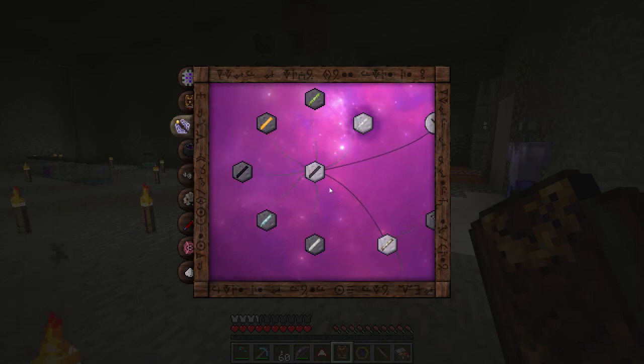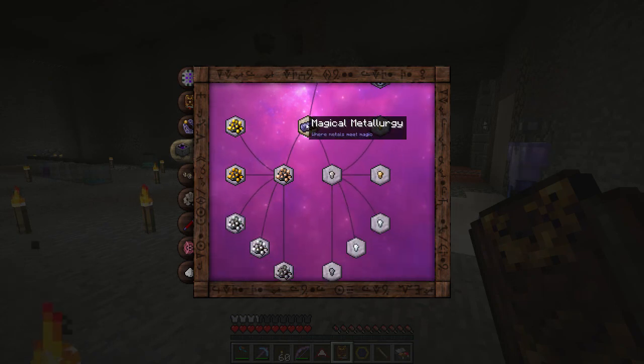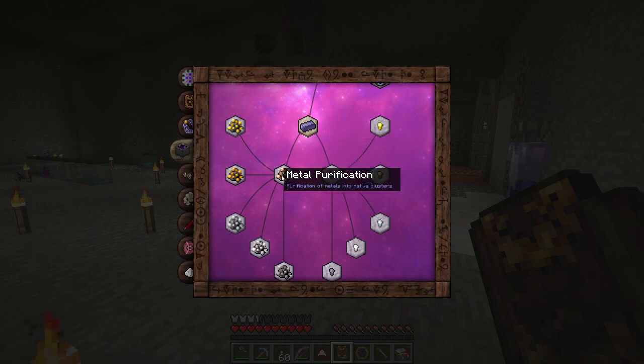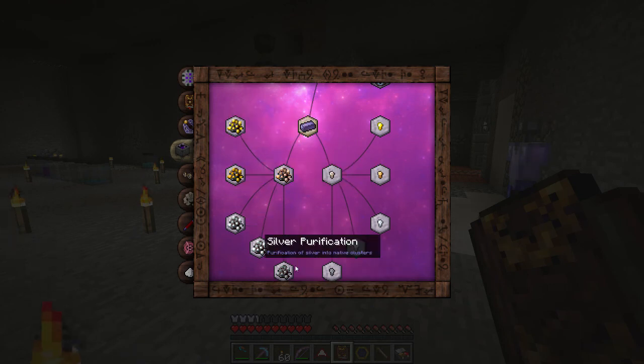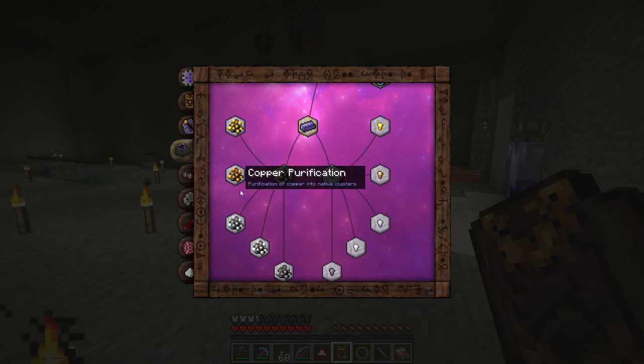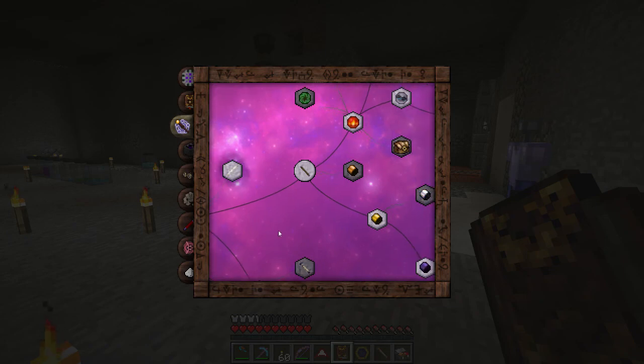There's also a hard mode where you always have to do the research minigame. On normal mode, for something like magical metallurgy you only have to research the first unlock, and the rest you can buy with aspects if you have enough. But in hard mode you have to research every single one of them, which is a lot of work, so I'm not doing that.